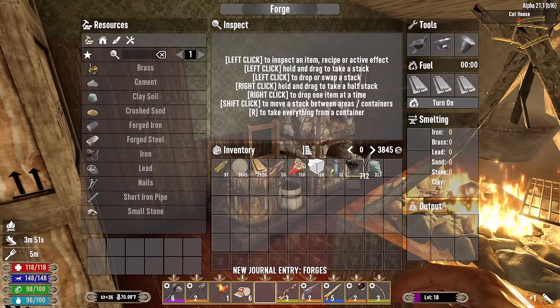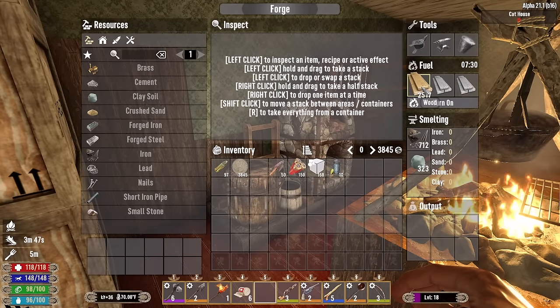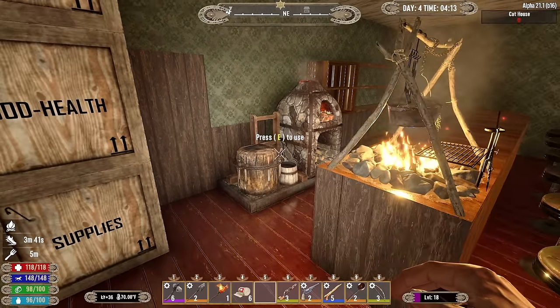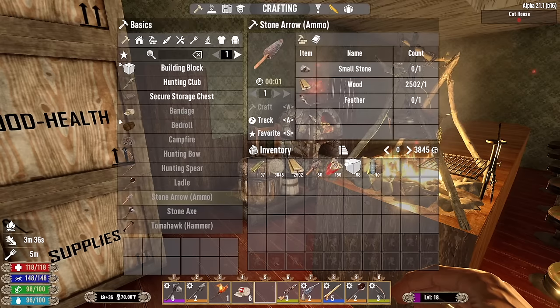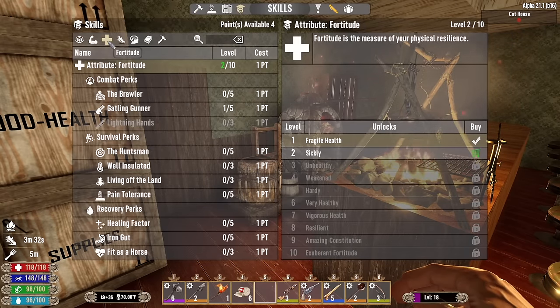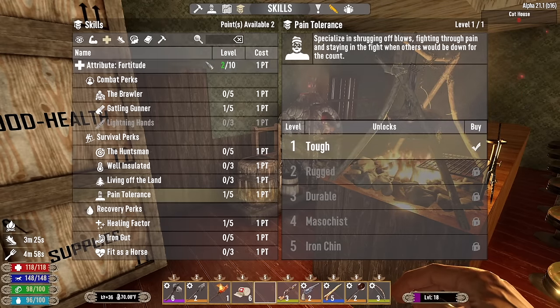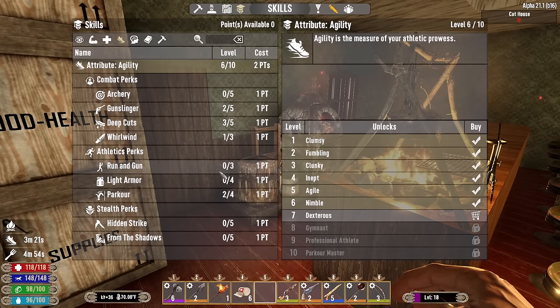There's our forge, let's put some iron in there and clay, get a bunch of fuel loaded up in there, fire it up and we're good to go. What's up everyone, Glock9 here and welcome back to New Frontier. It is the morning of day four. I've got four skill points to spend - let's go ahead and put one in healing factor, one into pain tolerance, and then we'll use the other two to level up agility again.